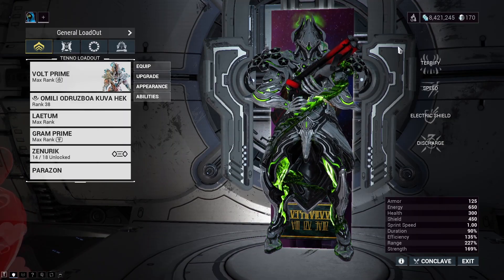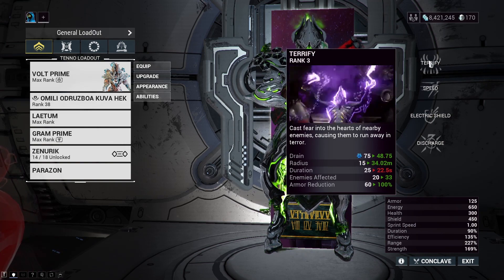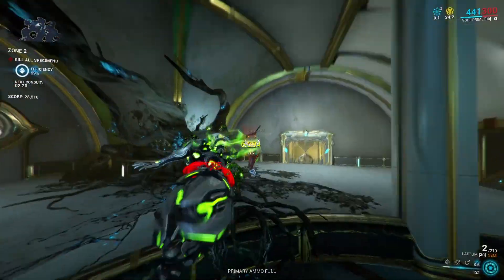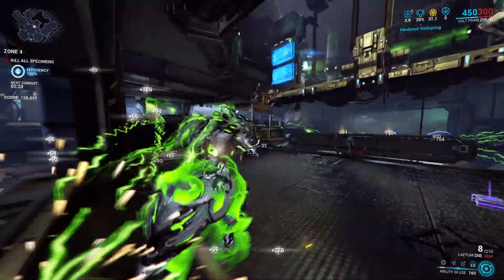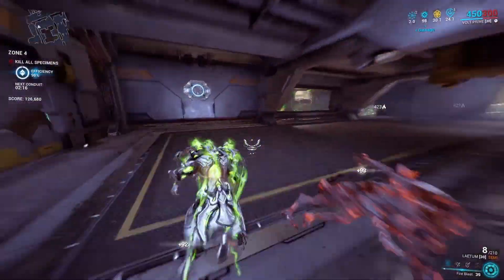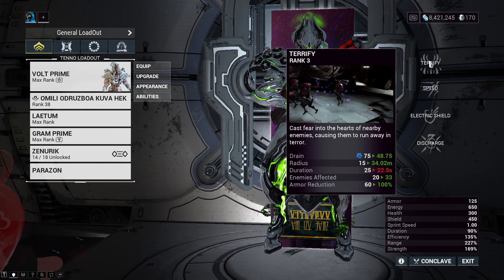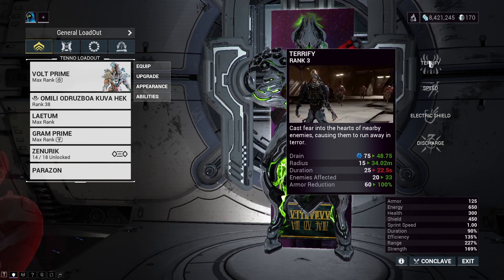One thing I do want to clarify is that we are going to be using other abilities in place of Volt's usual one. As you guys can tell, we are sacrificing Volt's one with Terrify. Another great option is Ember's Fire Blast if you're in the mood to take out the Stranglers. However, Terrify is actually a much better option mainly because it can trip enemies through walls, you don't have to be in line of sight, and it is a one-time energy cost. With Ember's Fire Blast, the armor reduction does not scale with Power Strength, so you'll always be stuck with a two-cast cost which is very energy hungry. I do recommend Terrify, but Ember's Fire Blast is a great alternative.